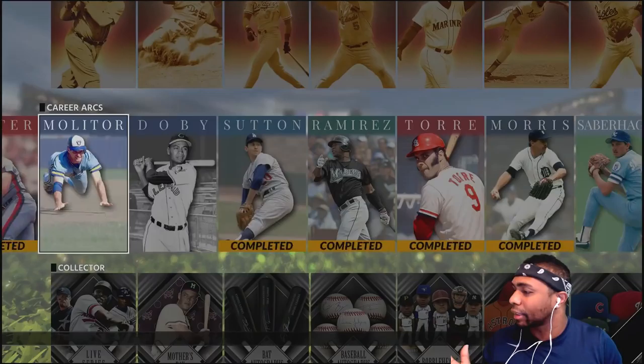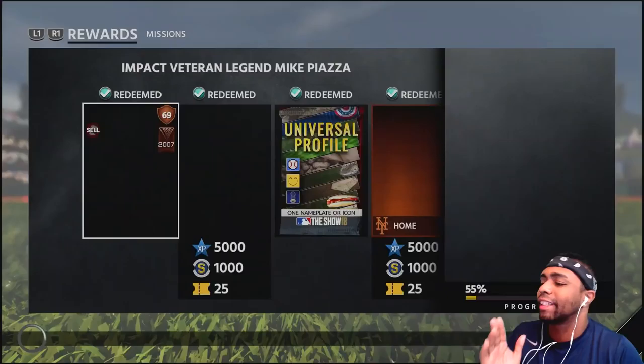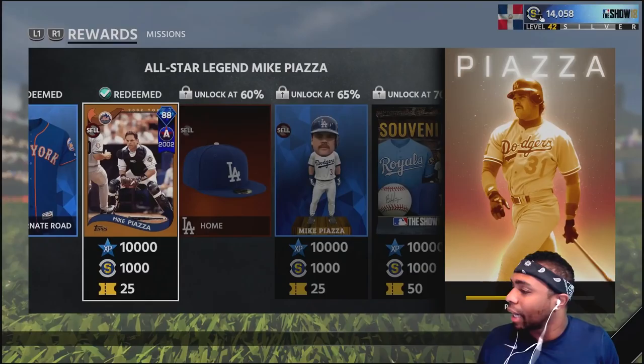We've unlocked a bunch of stuff. We got like 30 more runs to go and we'll have Larry Doby. Saberhagen's not too far either. We even got this coming soon — if you guys want to see this soon, it's a diamond Mike Piazza. Just hit the like button. Anyways, the squad we're going with today looks pretty much the same.